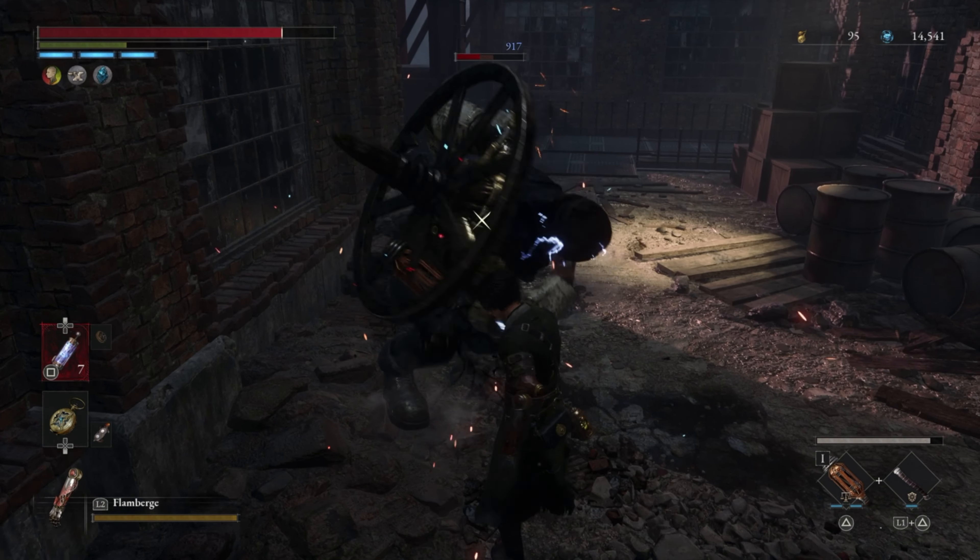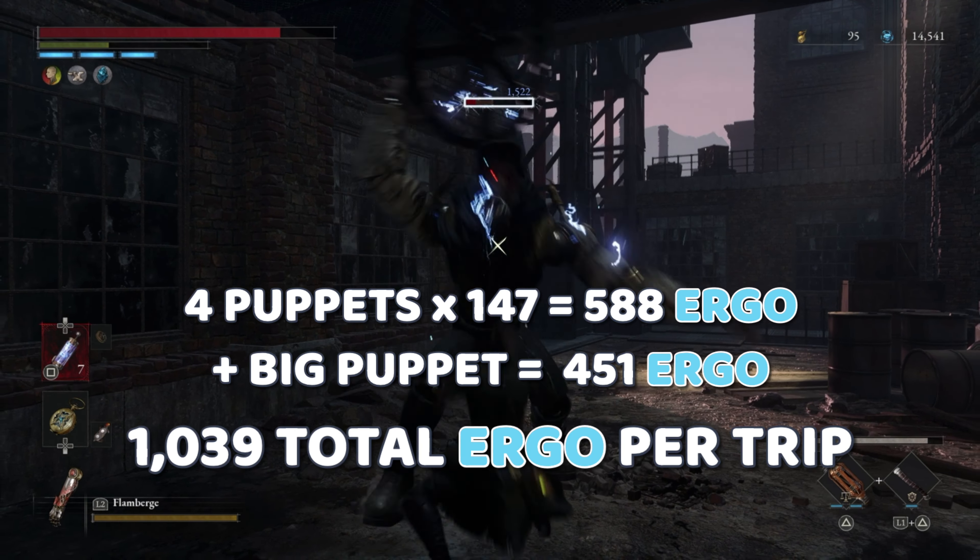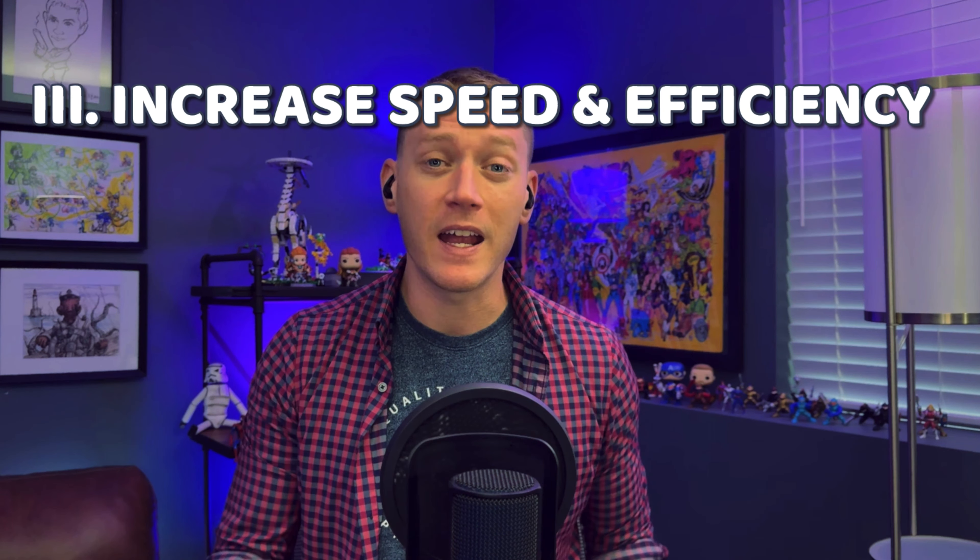Round trip, you can expect to collect about 1,000 Ergo, and this whole process will only take you about a minute or even less once you've gotten the hang of it. Now to make things even easier, there are a couple of things we can do to maximize our quickness and efficiency.